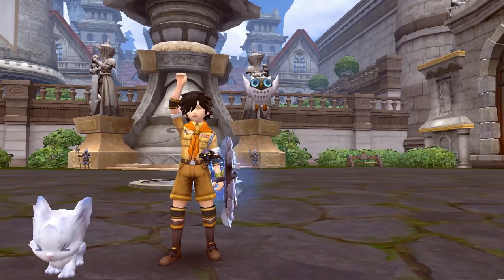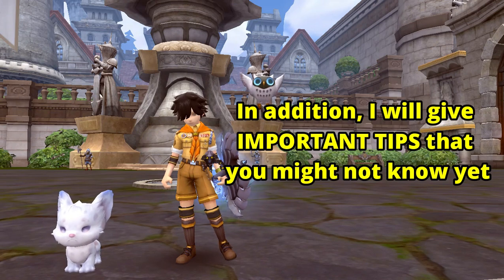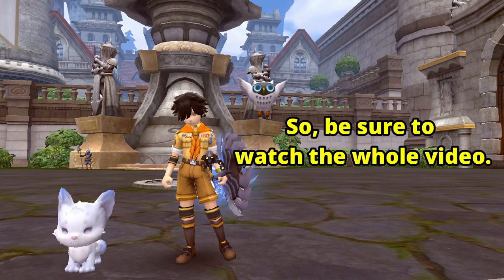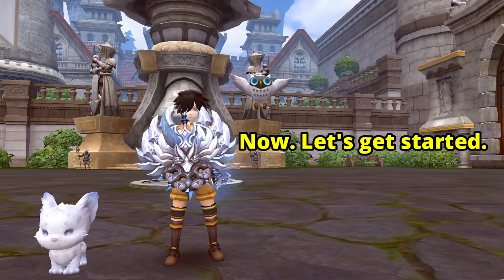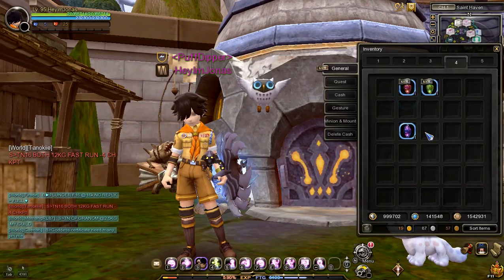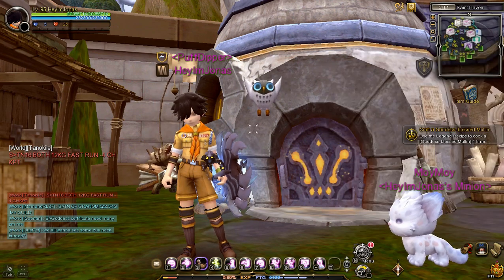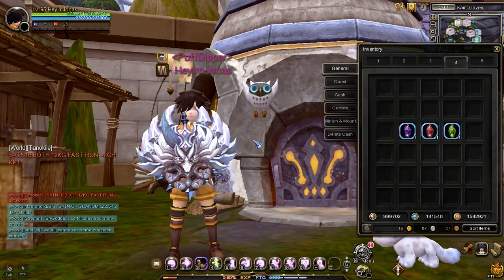In this video I will guide you on how to craft skill jades like Dreamy, Blood Moon, and Verger Dragon Jade. There are three types of skill jades in Dragon Nest: Dreamy Dragon Jade, Blood Moon Dragon Jade, and Verger Dragon Jade. These skill jades enhance and improve certain skills in each class.